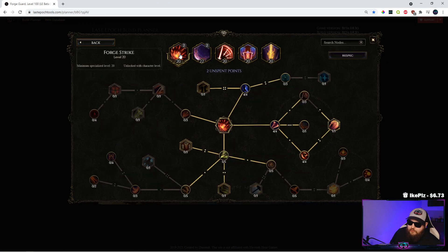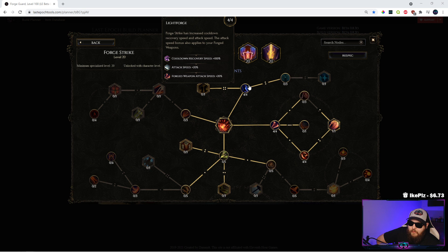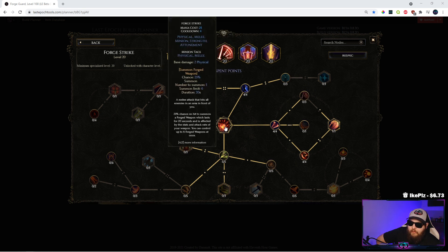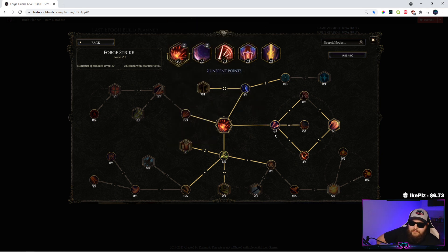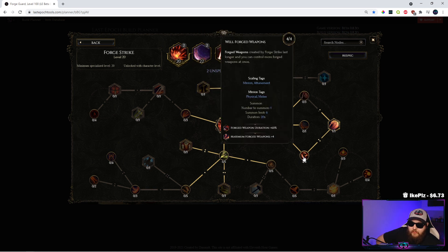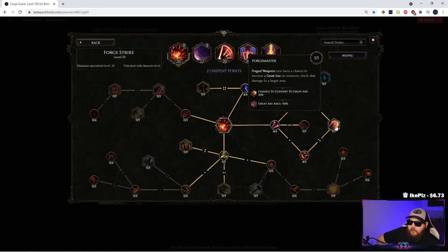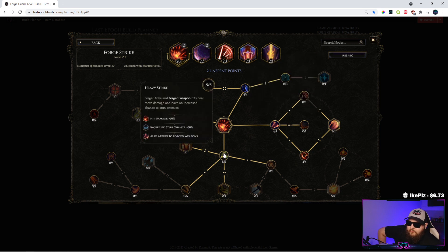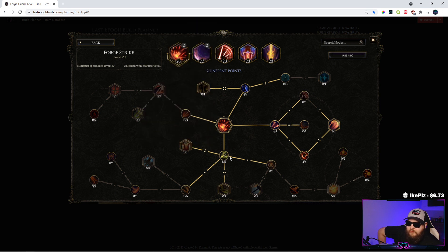For the skills, we're doing Forge Strike. We have 4 out of 4 in Light Forge, which gives more attack speed to your forged weapons and adds 100% cooldown recovery so you can Forge Strike more often on-demand. 4 out of 4 points in Forged by Fire gives extra flat fire damage to your forged weapons. 4 out of 4 in Well-Forged Weapons gives you 4 extra weapons and 60% more duration. 1 out of 1 in Forge Master gives your swords a chance to become Great Axes, which hit in a larger area. And 5 out of 5 in Heavy Strike makes your Forge Strike and forged weapons do 50% more damage.